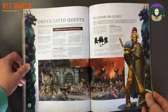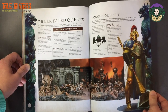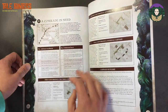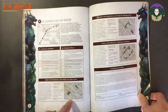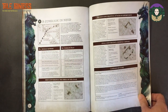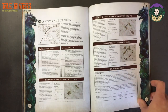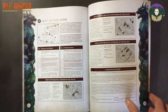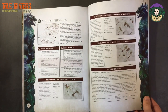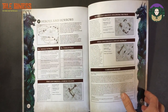Then you've got your Fated Quest — also included in this book are some quests to play through. These are open to anyone with an Order faction. What you'll note is the terrain on the Battle Plans is the terrain from the Warcry Catacombs set, not the Warcry Starter set. But you can switch out the terrain to any Ravaged Land or any terrain you've got — you can make it work. They're not precious about it; it's about the narrative.